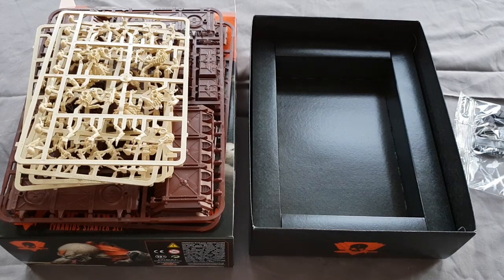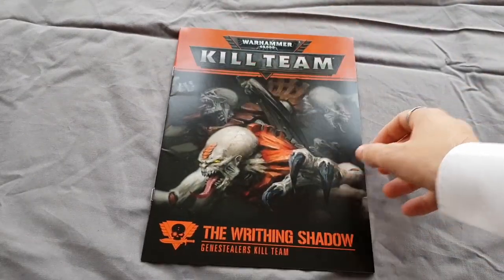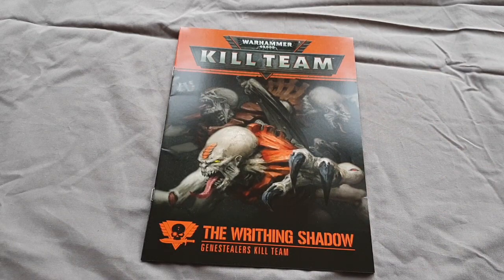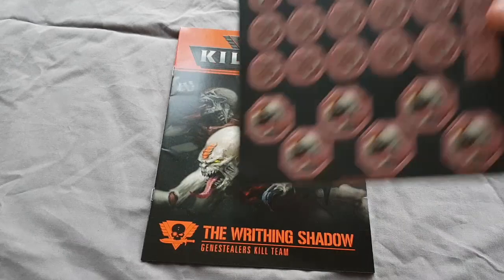Opening all the fluff that comes with the box, we have the Writhing Shadows book which tells us a little bit about the kill team that comes in the packet - although they're never optimally built, the fluff in my experience has been quite good. Having read the Space Wolves one I was pleasantly surprised - not enough to turn me away from my love of the Dark Angels, but a good read nonetheless. Then we have our counters, standard punch-out counters double-sided, which would be great for our games as currently we only have three sets and four players.